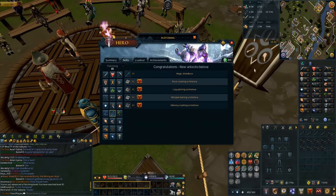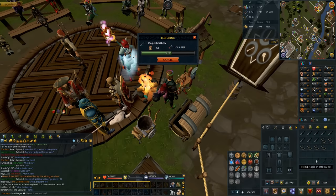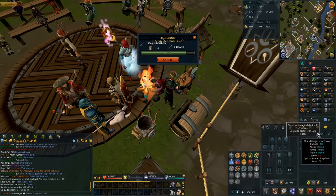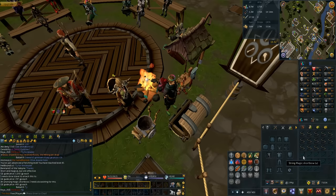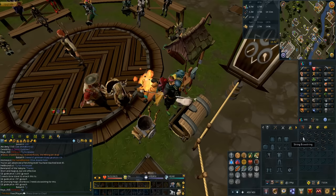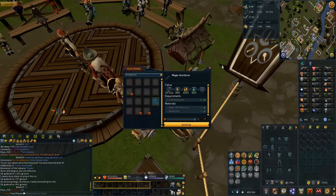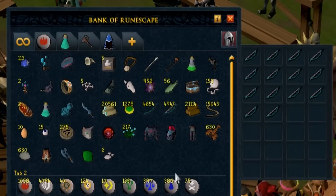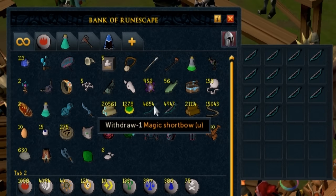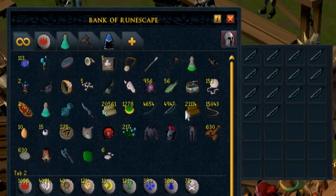I managed to hit 85 fletching, so magic shield bows are unlocked. I'm currently stringing magic shortbows — they are 1,000 GP each and the ingredients, the bowstring and the short bow, are around 750 GP. So it's a decent amount of GP made every time, about 300 GP. I'm also making them from logs which are even cheaper than unstrung short bows, so probably making around 350 GP per completion. I have 4,600 more unstrung short bows to string and I've already strung nearly 5k.